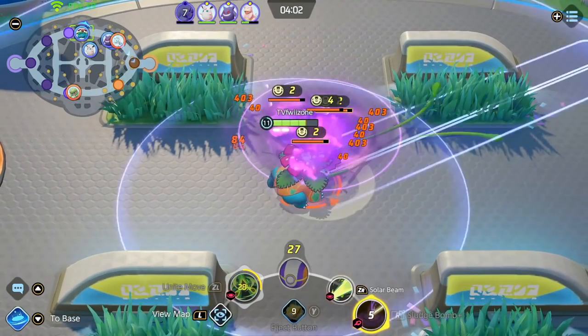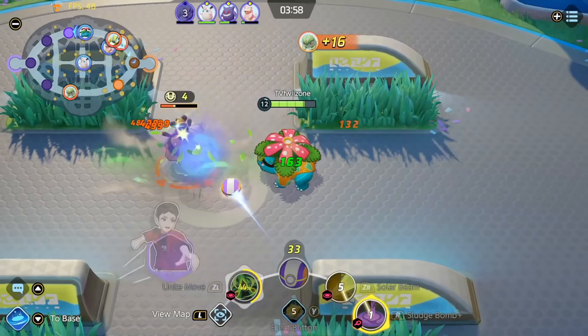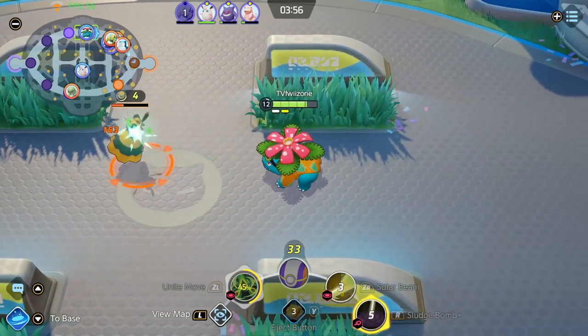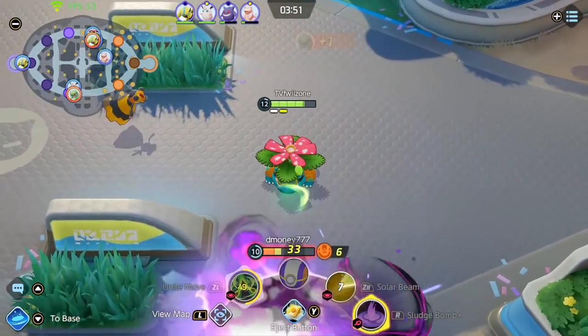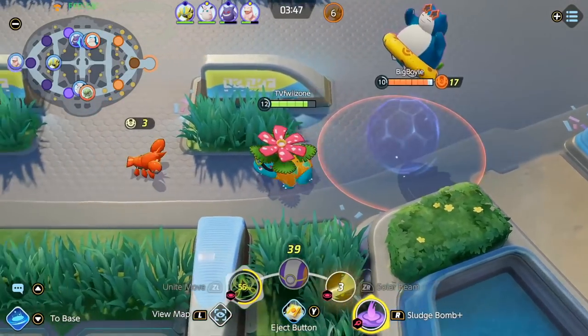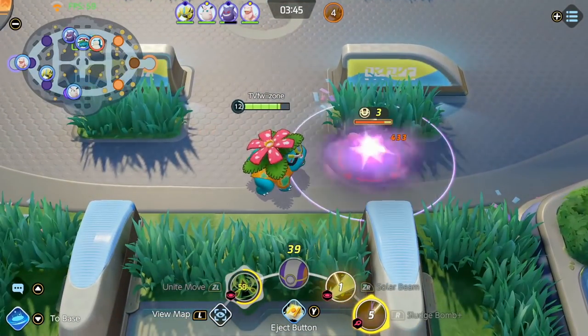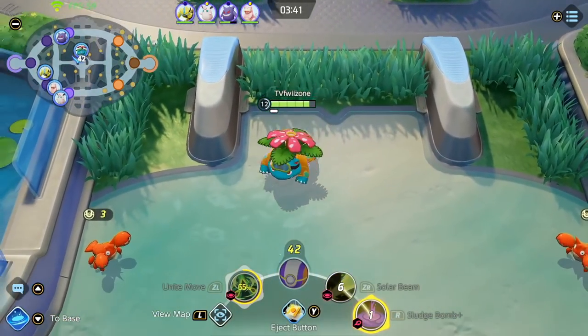If you can somehow cap the goal before the Rotom hits it, then you have your Rotom ready for the next goal. There's really no point forcing second goals — I really don't like diving second tier goals so I'm just gonna farm and get strong. My next objective is the next Dreadnought spawn, and then save my ulti for Zapdos if possible.